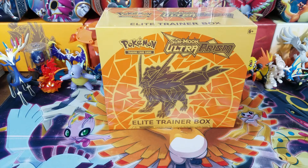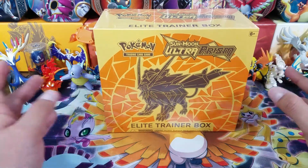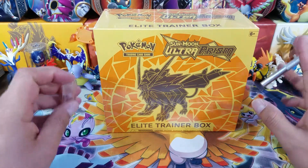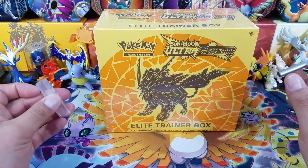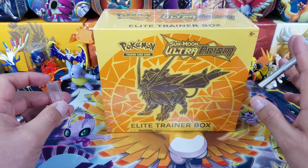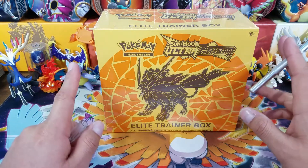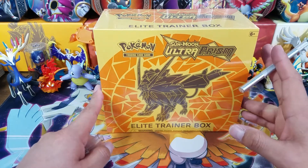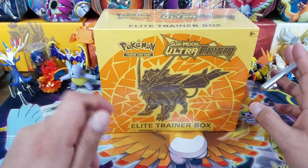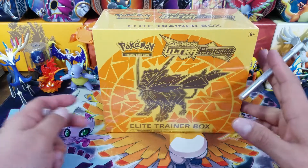Before I go any further, the winners of the code cards for the last video are going to be down in the description box below. If your name happens to be there, please reach out to me on my social media accounts. Today's question of the day is: which is your favorite artwork on these two Elite Trainer Boxes — the Duskmane or the Dawnwings? Let me know and I'll pick three winners for tomorrow's video.